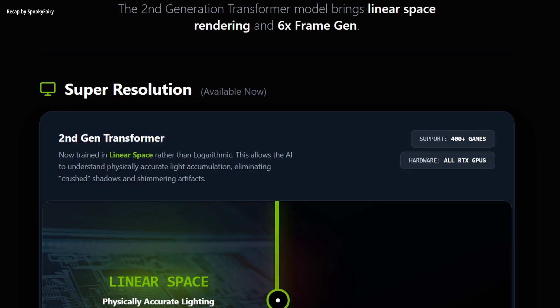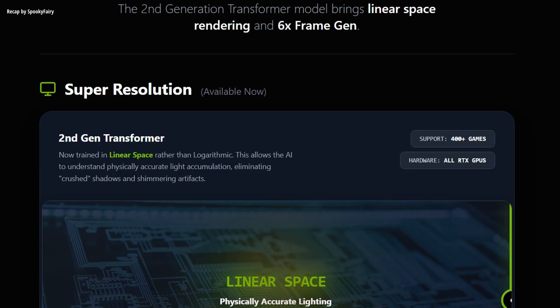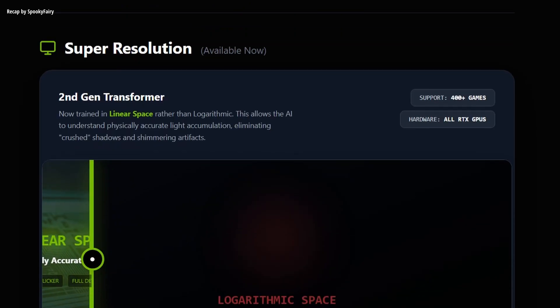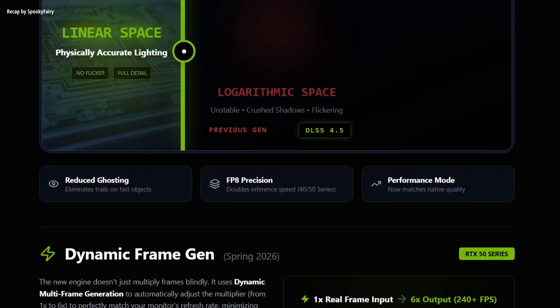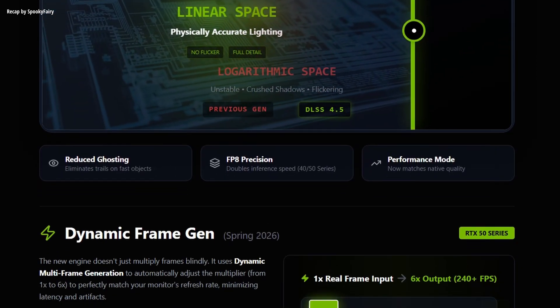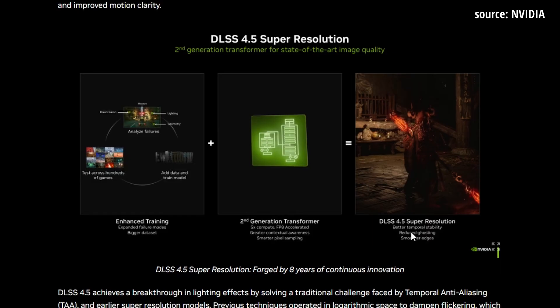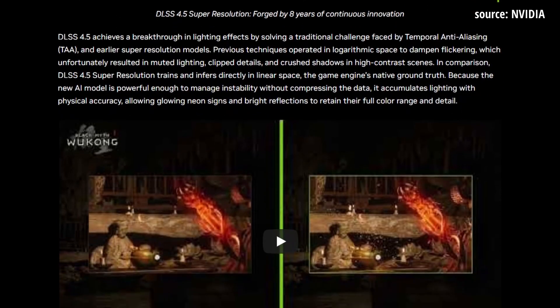Their new update introduces two major technologies: a second-generation transformer model for super resolution, and a six-times dynamic multi-frame generation mode. We'll talk about the 'dynamic' in a moment. For them, the goal is clear — bringing state-of-the-art image quality and path tracing gaming at over 240 FPS.